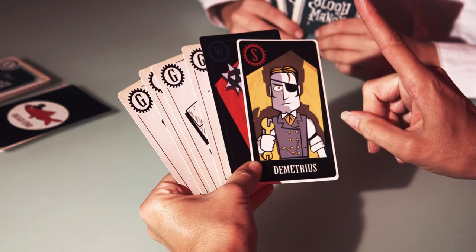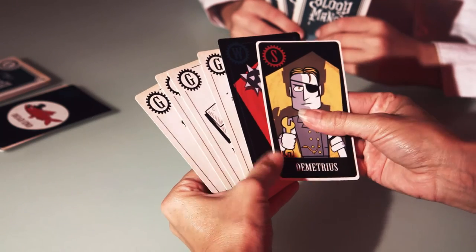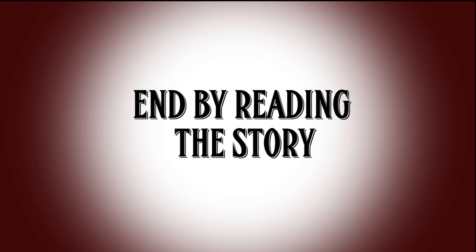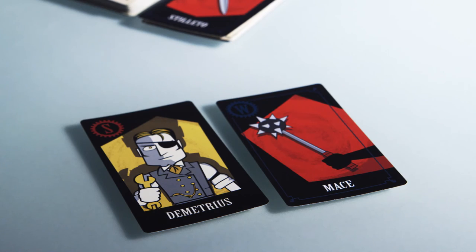Announce to the other players that you are ready to accuse. Announce that Demetrius killed the victim, and lay down your actual weapon card and guilt cards. You can even have fun and read out the story based on your hand. Demetrius killed the suspect with the mace.